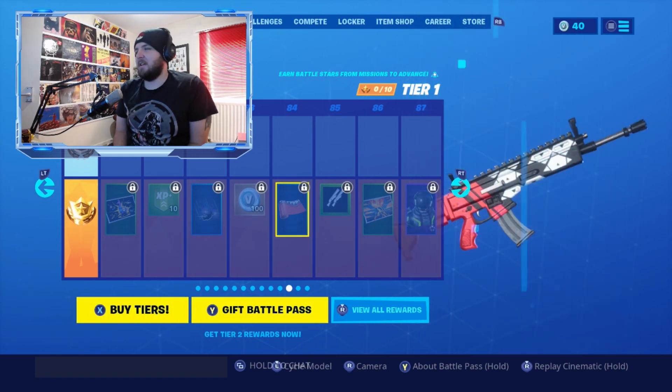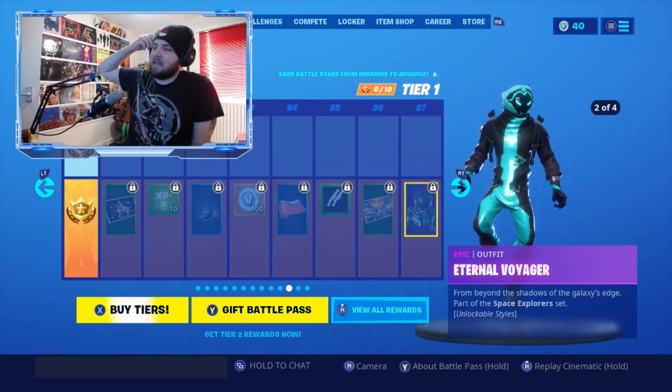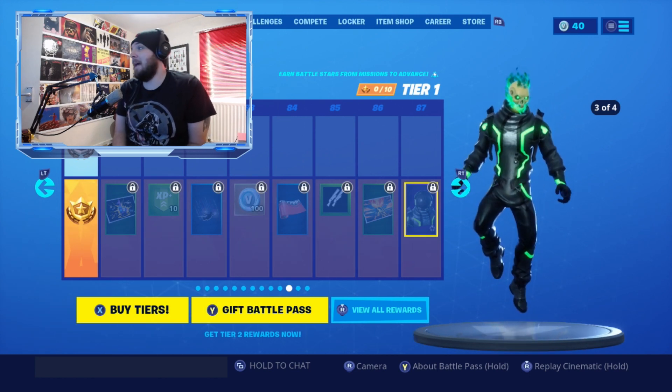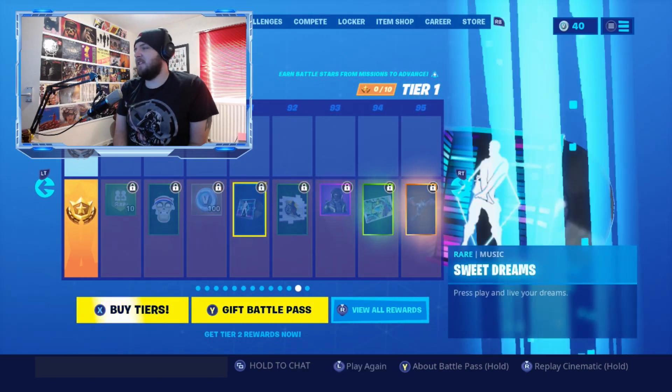There's the Pixel Pilot glider, and the Breakneck emote — a breakdancing emote. I'm surprised it took 10 seasons to add a breakdancing emote, as it seems like such an obvious choice. We also have the Hands Off loading screen, the Celestial contrail which looks awesome, the Scavenger wrap from the Storm Scavengers set, the Eruption emote, and the Eternal Voyager skin — a variation of Dark Voyager from Season 3, now with a skull face.